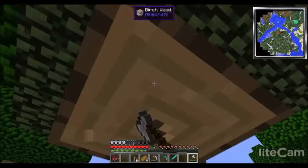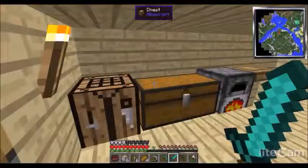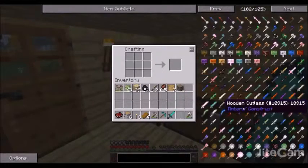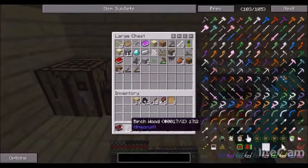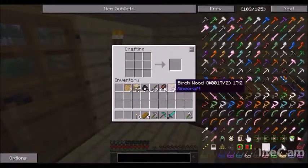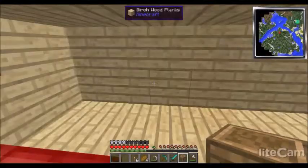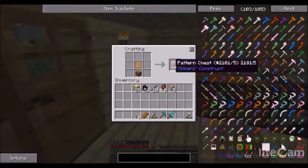After I get all of this complete, I'm going to make what's called a mattock. The mattock acts as a shovel, an axe, and a hoe — it's very useful. Let's get the part builder and our actual tool station. I'm going to put this one over here because we need what's called a pattern chest. You place it next to your workstation and store all your extra patterns in there.